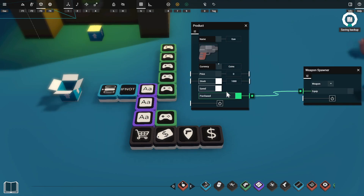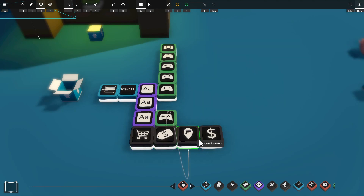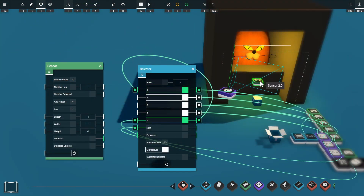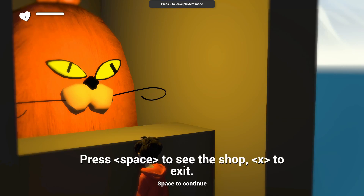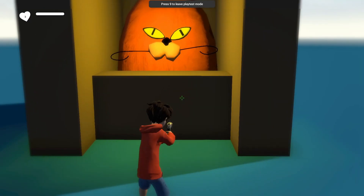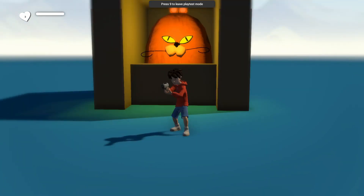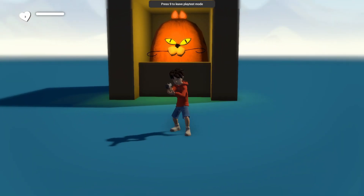If the player purchases the gun, we've connected the purchased output into our weapon spawner's equip input so the player immediately equips the weapon. We're also starting them with some cash — for more details on setting up a shop, watch the how-to-make-a-shop tutorial. The sensor in the shopkeeper's doorway uses the detected output to activate port 2 on our selector. When we approach the shopkeep it activates the camera and says 'welcome to my shop'. Pressing space opens the shop window, and pressing X immediately cancels the interaction so we're free to leave.